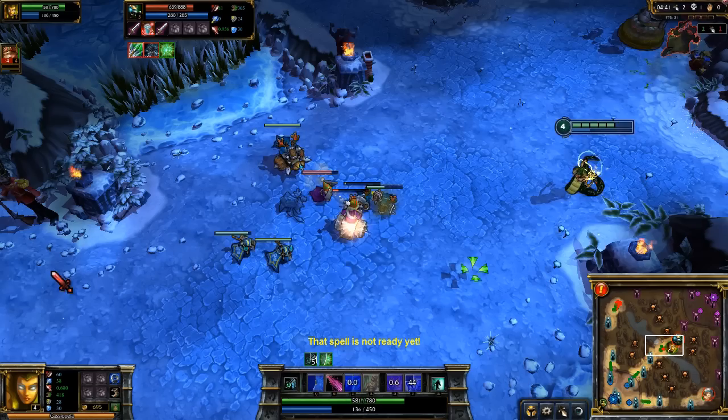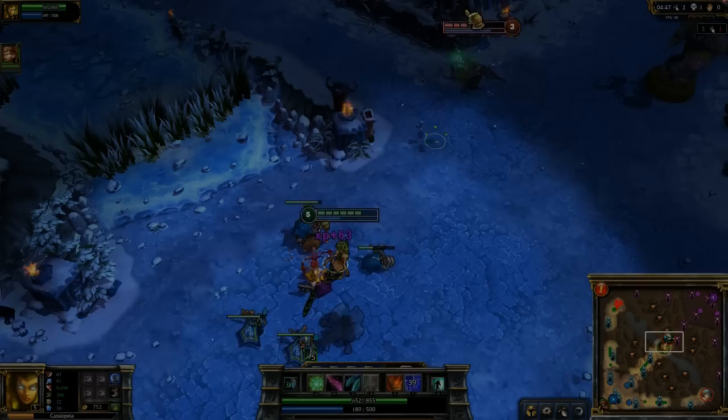While soloing, always wait to cast Twin Fang until you've poisoned the enemy target. Missing even one will pretty much end your ability to combo against your foe.